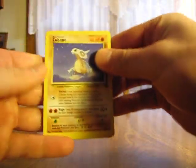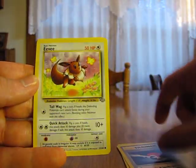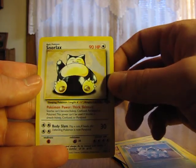So we have a Cubone, Spearow, Pikachu, Pokeball Trainer, Eevee, Meowth, Exeggcute, Rapidash, Primeape, Nidorina, and a Snorlax.